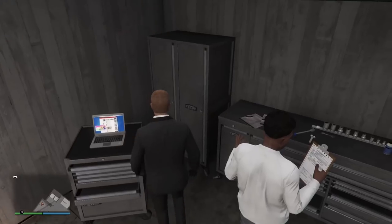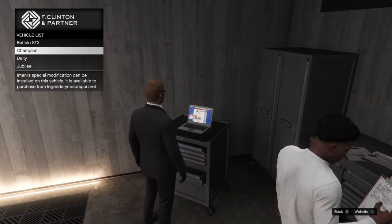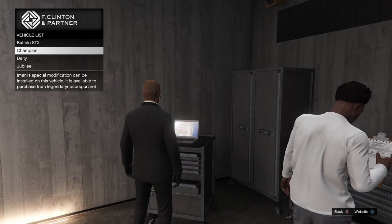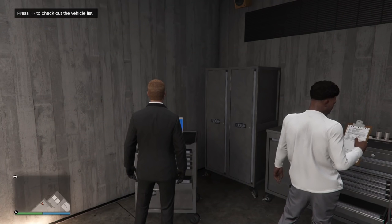Heading down to the garage, you can actually check which vehicles have new Amitech upgrades available on this laptop on the top floor of the garage, and you will need the vehicle workshop upgrade to be able to add this Amitech to eligible vehicles in the garage.